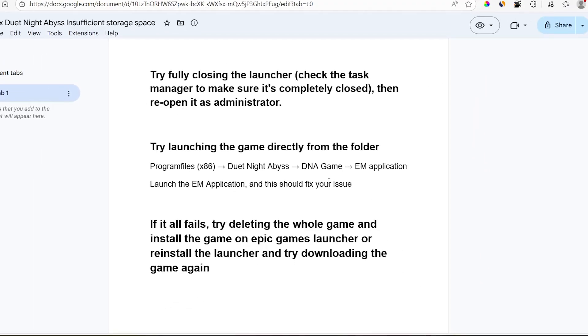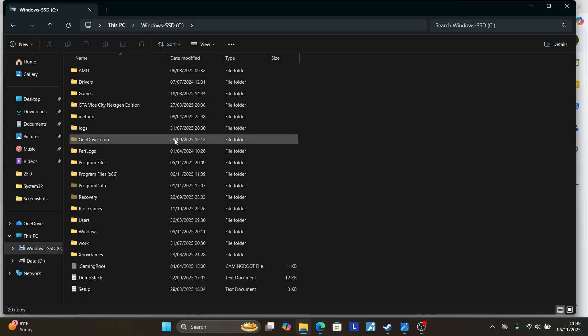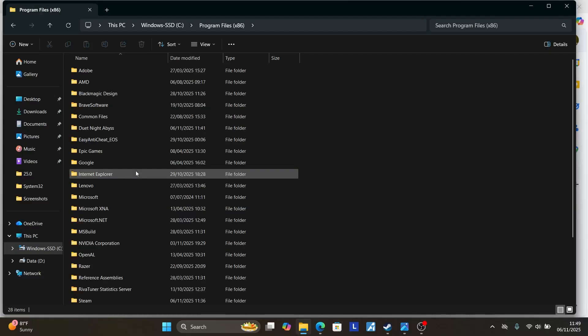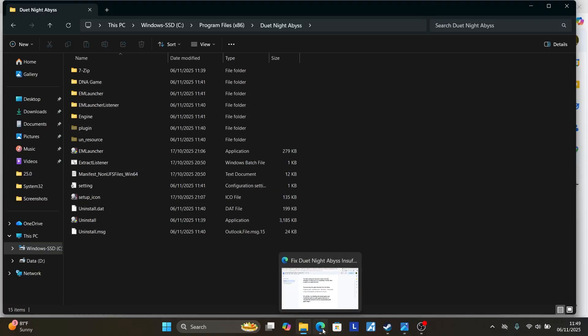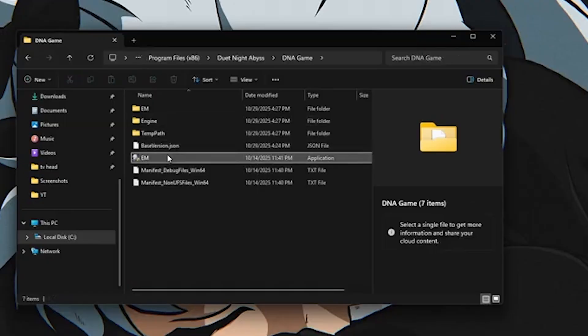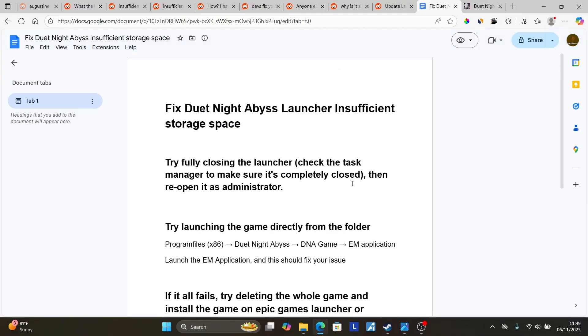Press Windows + E on your keyboard, then go to 'This PC.' Depending on where your launcher is installed — mine is on the C drive — go to Program Files (x86), open the Duet Night Abby's folder, and open the DNA game folder. Inside you will see the EM application. Launch the EM application and this should fix your issue.